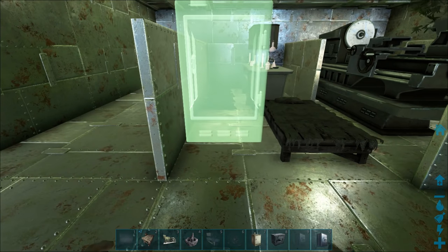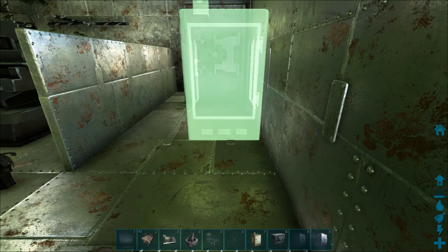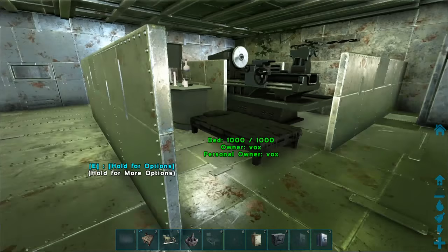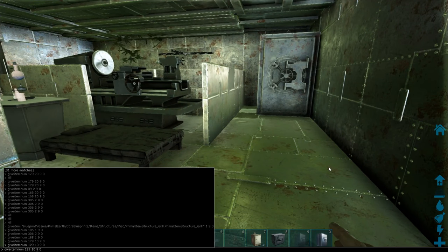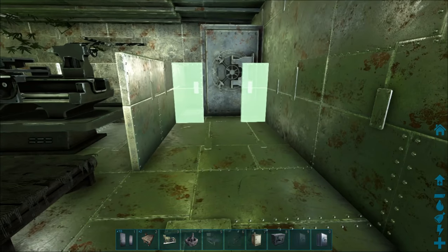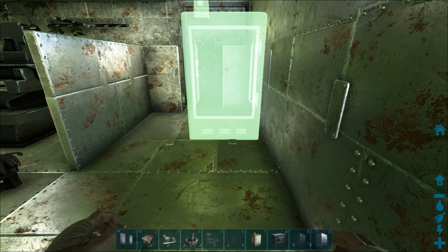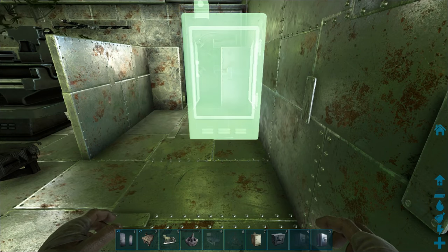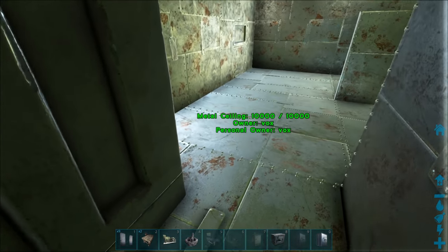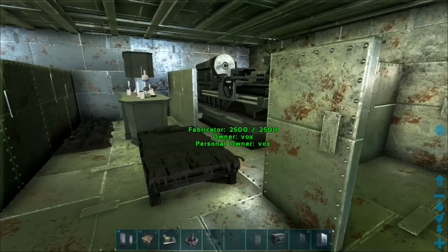We need to think about getting a fridge in at this point because fridges are a bit funny sometimes. Probably over here would be alright - sort of go for the middle, but a little bit more to the back. Like that - see? We can access that, and then straight through. Lovely - that looks good to me.